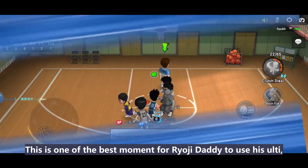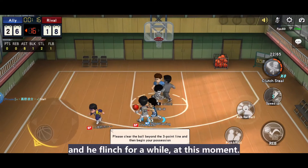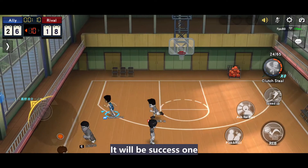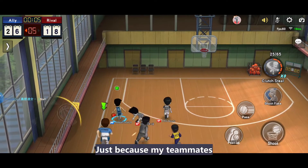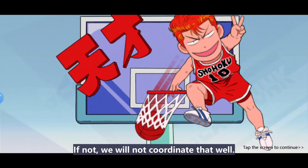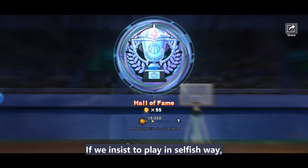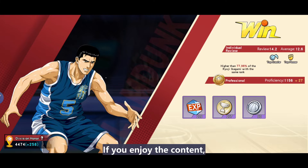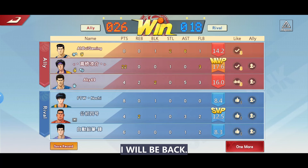This is one of the best opportunities for Ryoji to use his ulti — Monkey is blocking Rukawa's way and Rukawa is faking for a while. At this moment, stealing the ball is a successful play. This is how it should be at higher rank, just because my teammates share the same defensive concept as me. There is no 'me' in a team game — if we insist on playing selfishly, that will reflect in your win rate too. If you enjoy the content, please hit the like button and subscribe to my channel.